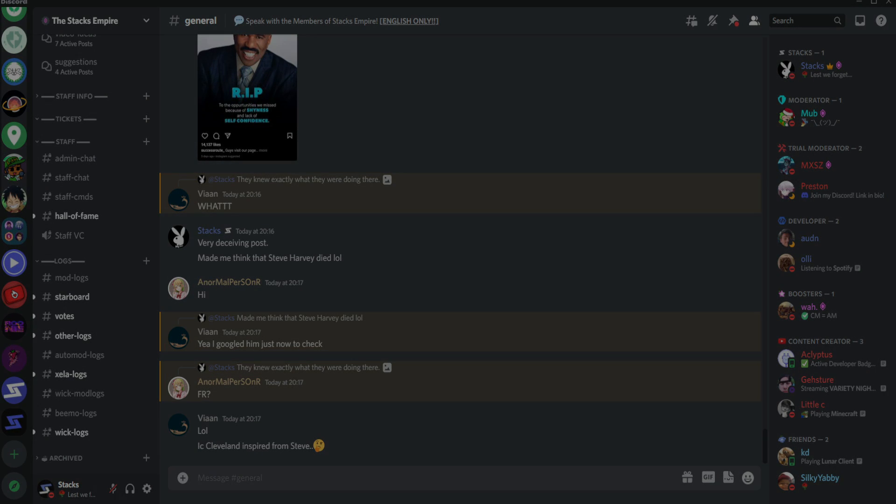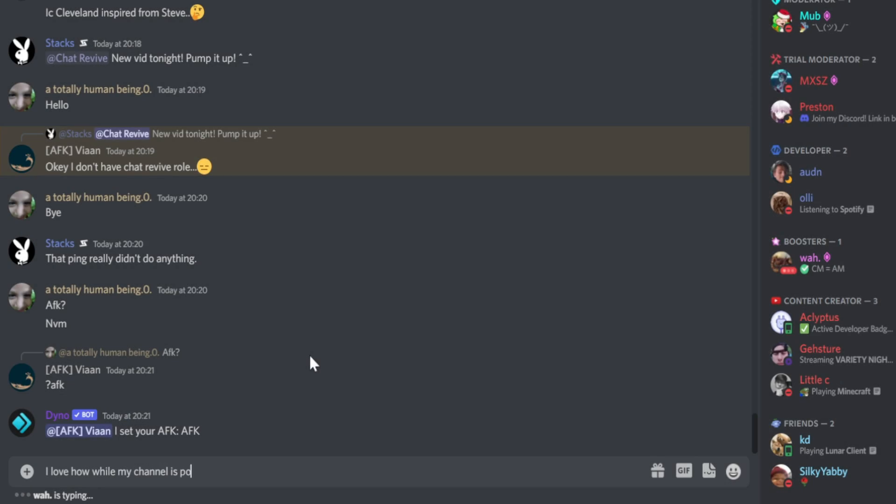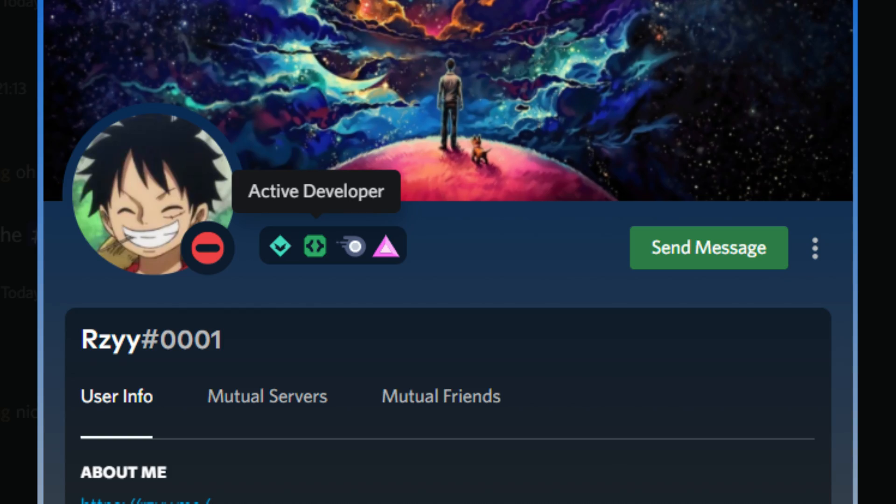Alright, so there's a new Discord badge that I would like to show you guys how to get. Sorry for disappearing for two months — my old Discord server collapsed and I had to make a new one. Join my new Discord server by the way, and also check out my other channels and my merch store, prices slashed. Earlier this week, Discord announced a brand new badge to the platform: the Active Developer Badge.